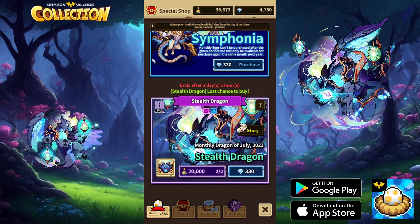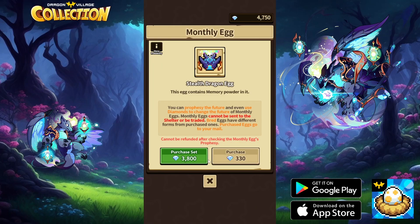This will show you how the buying bundle process works, because that's completely new to me as well. If you've watched my previous gacha in Dragon Village Collection, you've seen me pull and re-roll to get the different forms. But as of July, they've added that you can buy in bulk instead, which basically means you buy all eight forms for a guaranteed price of 3,800.